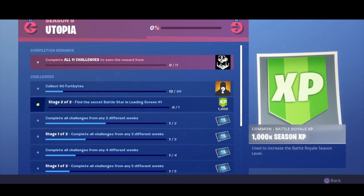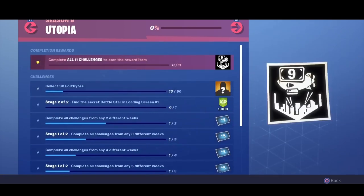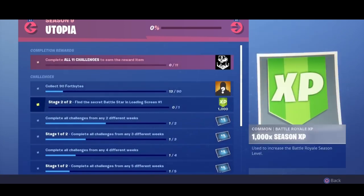There are also a couple Utopia challenges that are going to give you some XP. I have to find the Secret Battlestar on loading screen 1 — I haven't done that yet but I'll do it in the next match I play. That's going to give you an easy 1,000 XP. And I know 1,000 XP doesn't sound like a lot, but that's like 20 to 25 kills worth of XP because kills actually don't give you a ton of XP.